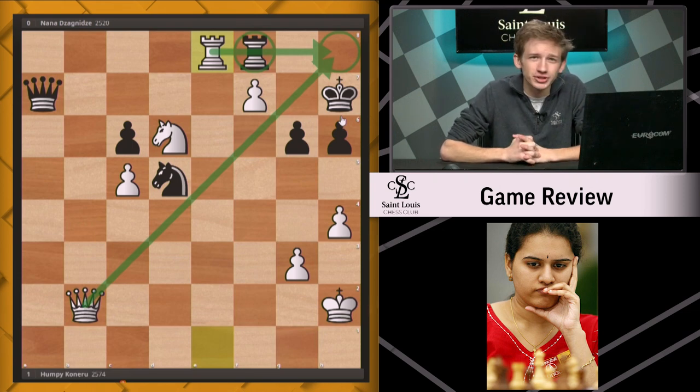It was a very interesting game between Kuneru and Nana. They will be facing each other here in the Cairns Cup, so we'll see how that matchup shakes out in classical chess. We've seen Kuneru prevail in rapid chess with this spatial advantage, and Nana actually missing an opportunity to get back into the game. Thank you so much for joining me again for Game Review. My name is Caleb Denby, and I will see you in the next episode.